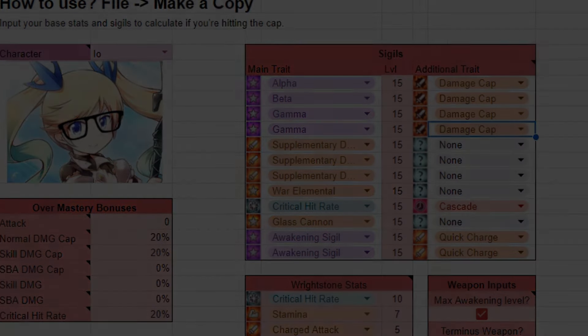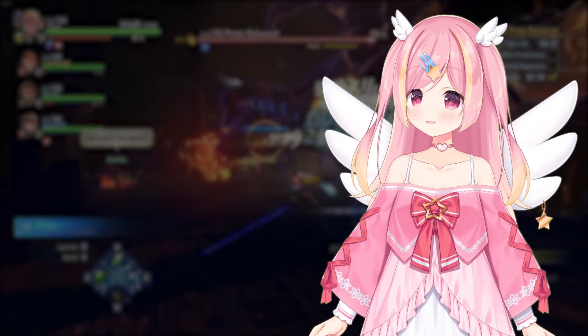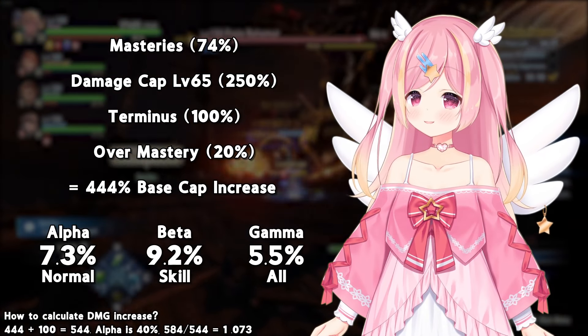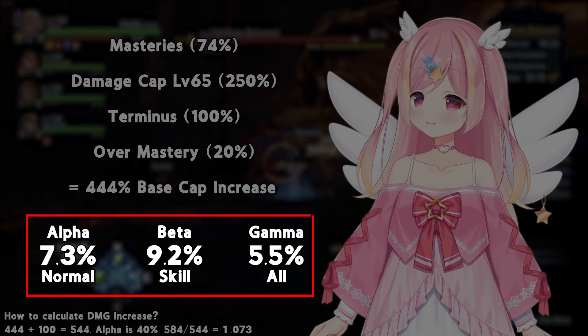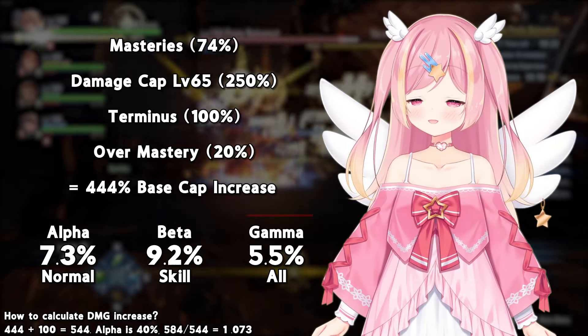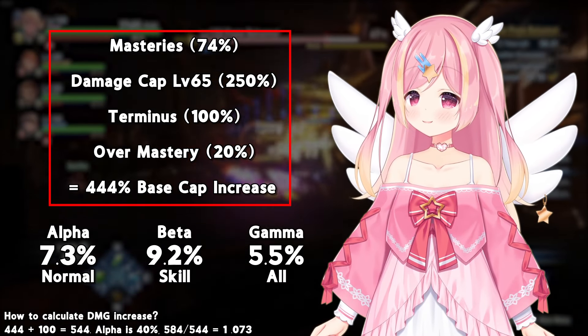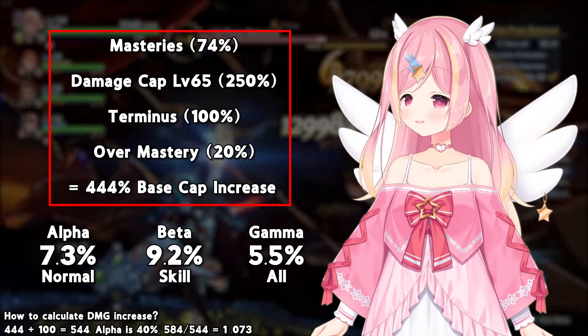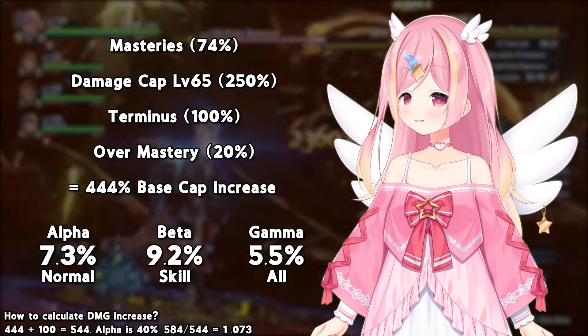Or will you? The expected cap gain for each of these sigils, Glass Cannon excluded, is shown below. Remember that you already have a ton of Damage Cap from sigils, Masteries, and Terminus Weapon, and the Damage Cap sources are always additive.